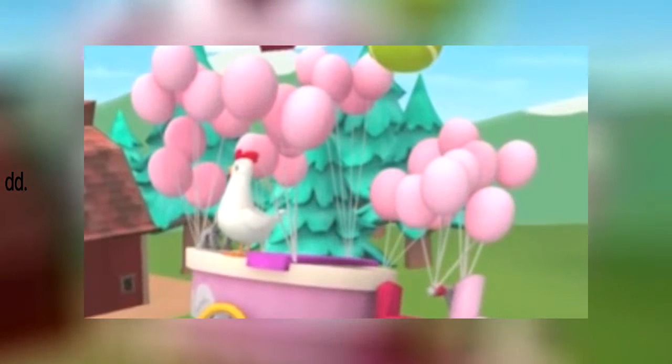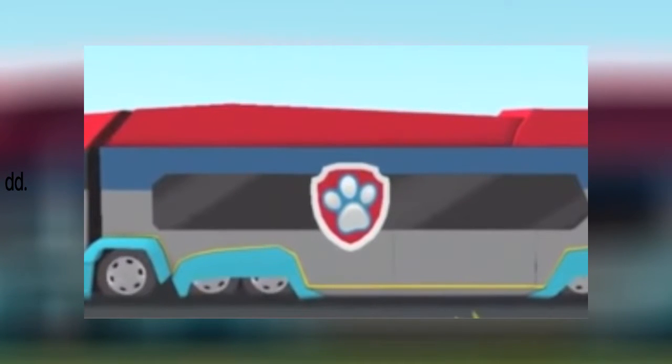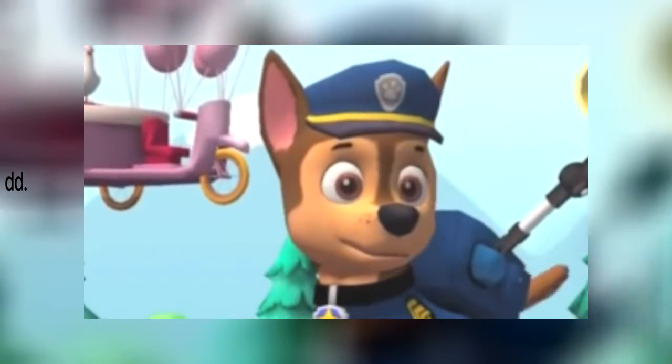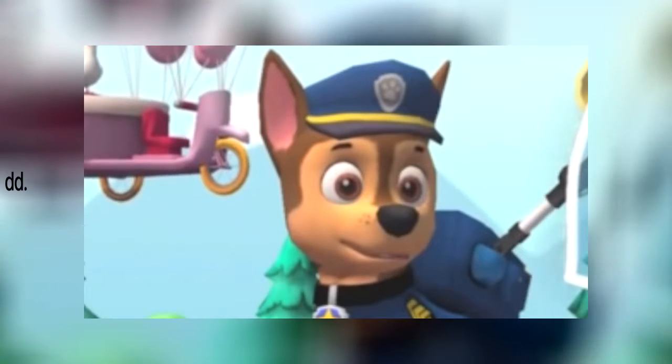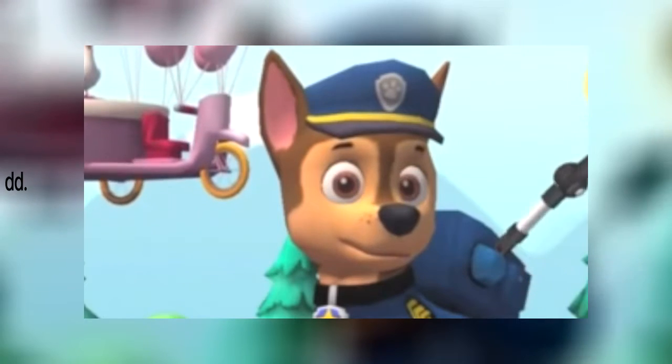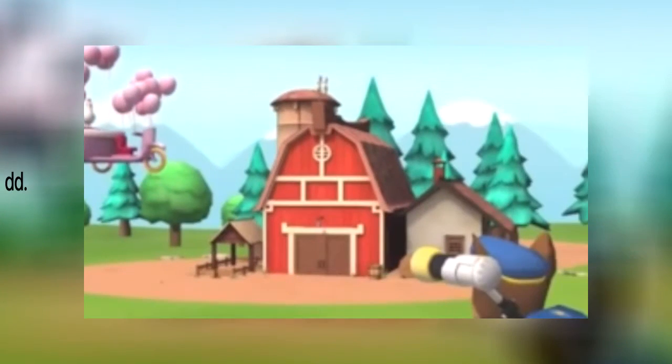The Paw Patrol alarm — tap on it! The big parade is today, but a balloon float has drifted away with Chickaletta in it! Police pup Chase can use his launcher to pop those balloons! I've got a tennis ball launcher perfect for this mission! Help Chase load his launcher with tennis balls — draw circles around Chase's launcher to help load it! Now we're ready. Time to pop some balloons! Tap the balloons one at a time to launch tennis balls at them!